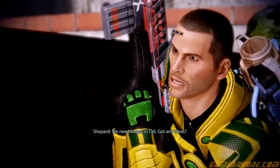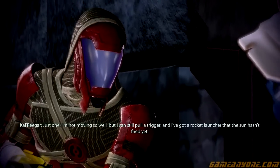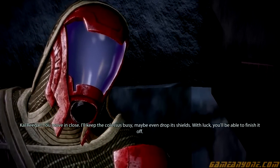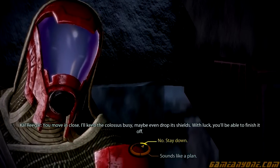We need to get to Tali. Got any ideas? Just one! I'm not moving so well, but I can still pull a trigger, and I got a rocket launcher that the sun hasn't fried yet. You move in close. I'll keep the Colossus busy, maybe even drop its shields. With luck, you'll be able to finish it off.